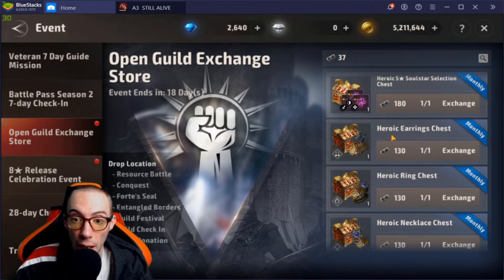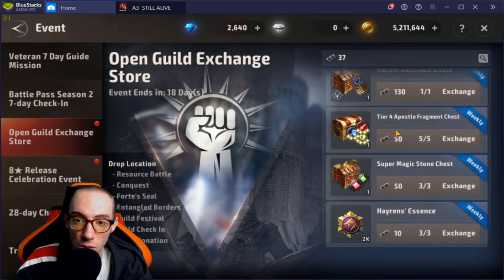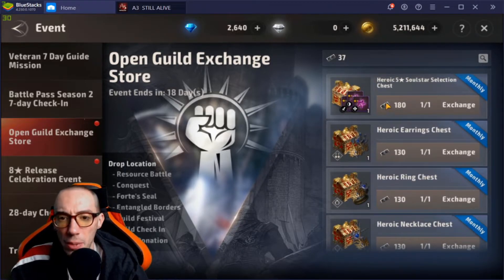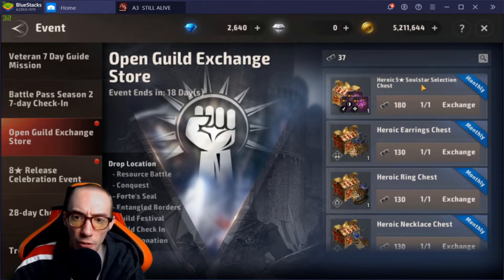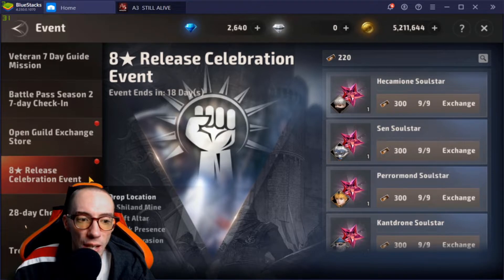We also have a guild exchange where we get tickets from guild events. We can get heroic five-stars, heroic earrings, heroic accessories, tier-four apostle fragments — there's a lot of good stuff. I'm probably going to be saving up for the heroic five-star selection chest.